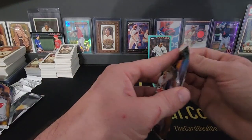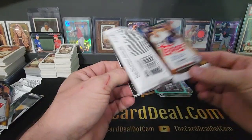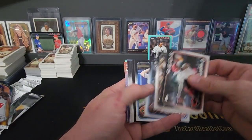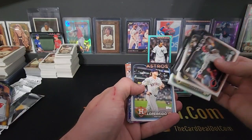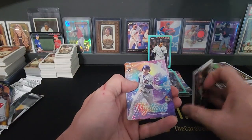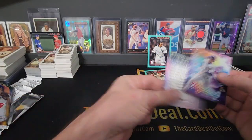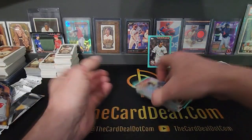Blaze Alexander. Last pack. We got a Picro, Mystical, and Gritchick. All right, so that's the box.